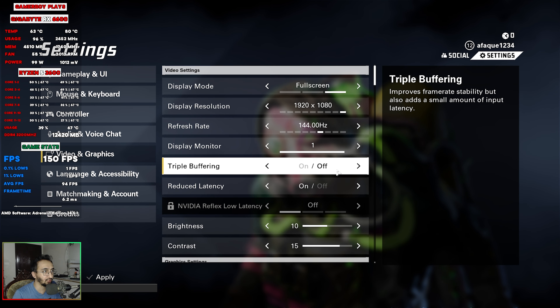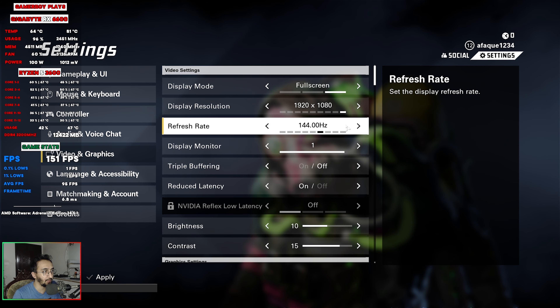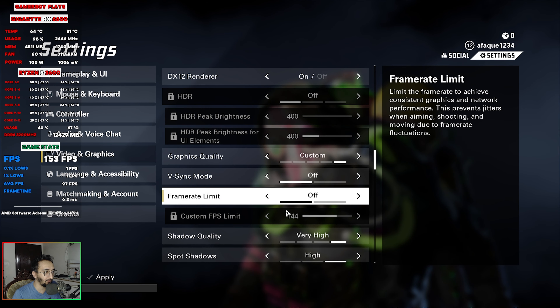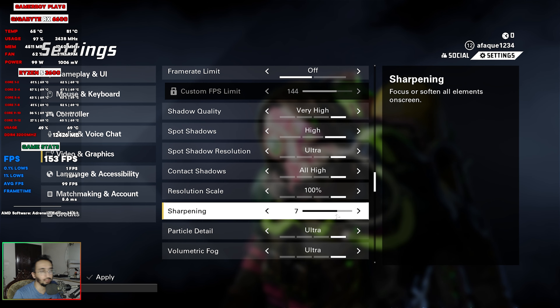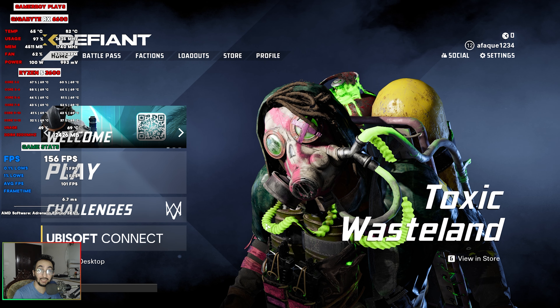All the performance stats are visible in the top left corner. We're using full screen mode at 1080p with a 144 Hz refresh rate. Everything is set to maximum settings with no frame rate limit, and I've adjusted the sharpness slider to 7. Let's head into a match and see how it runs.